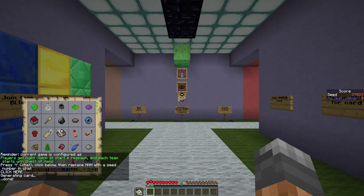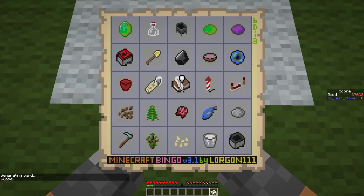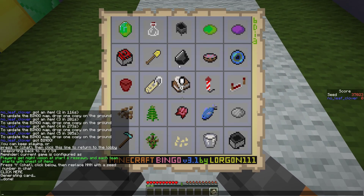The second seed today is seed 37023 - double checked, yeah it is. Same deal at spawn, I think there was a desert and a mountain, that's about it. No, no, no - that's not starting off very well. This is a really horrible card for bingo. What's the least bad option? I hate when you're not looking for the best option but just the least bad one.